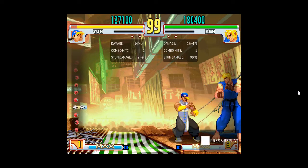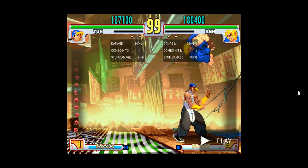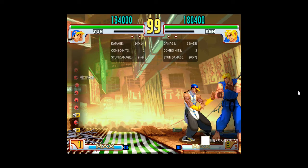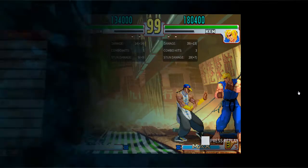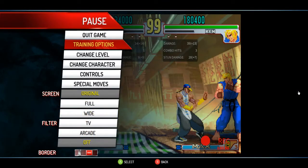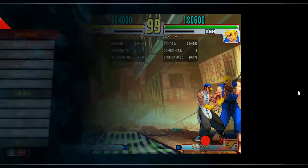If you mess up your inputs, you will end up getting dash. As you can see there, I grabbed him out of the recovery of his jump medium kick because I walked under him for a split second while I was inputting this. Because of that, there's not really a whole lot he can do. So let me record him jumping out of the corner and then throwing.